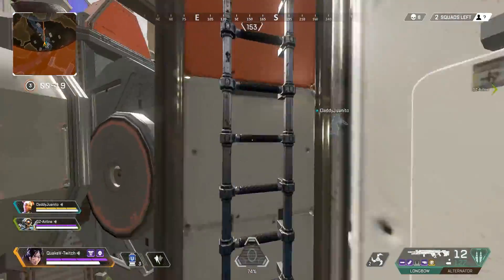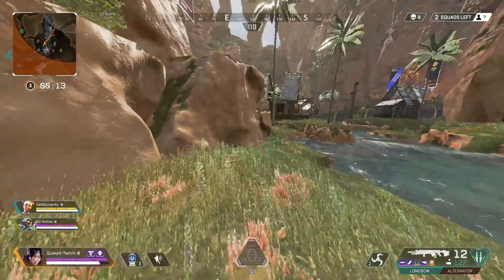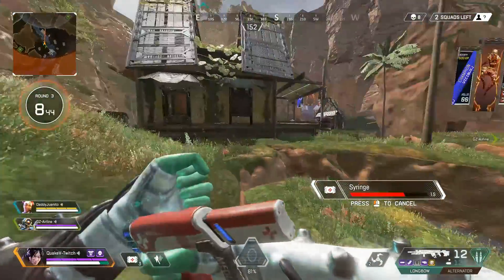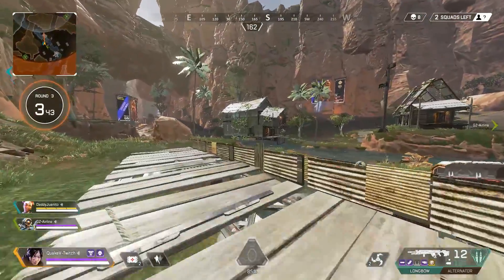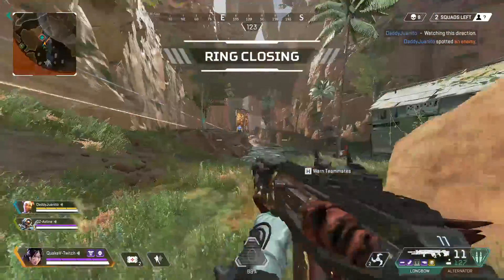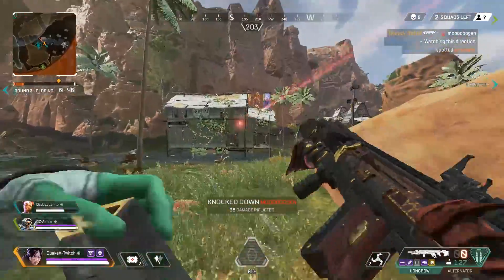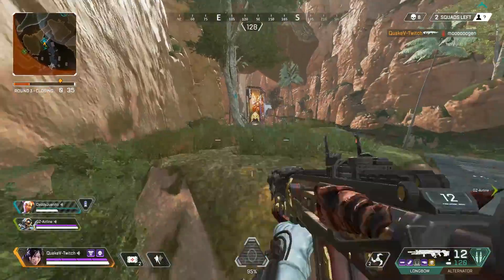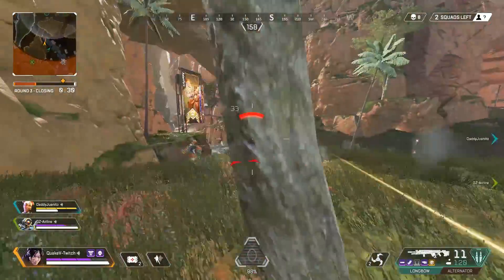Positioning also applies to where you drop from the ship. Look at where everyone else is dropping and think about where you can go to get a couple of fights for those kill points, without landing in a massive cluster of teams right off the bat. Make sure your drop positioning on the map is good — if you land somewhere too hectic you're going to die early, so keep in mind where everyone else drops and pick a spot that isn't too chaotic.